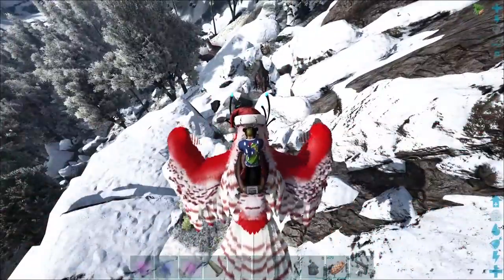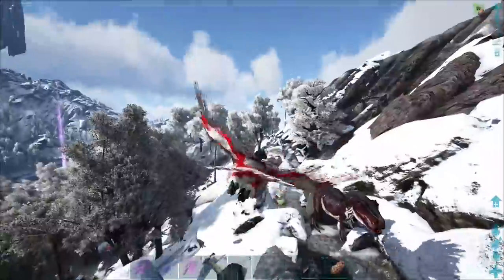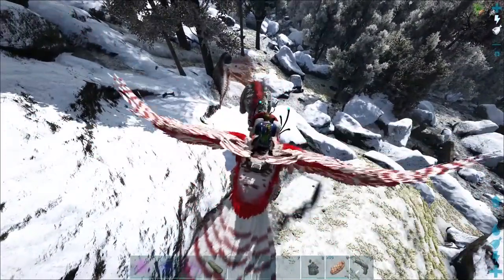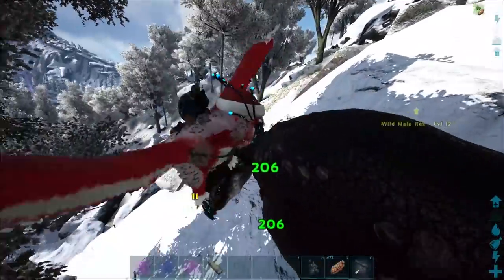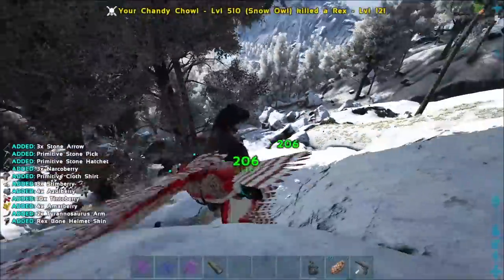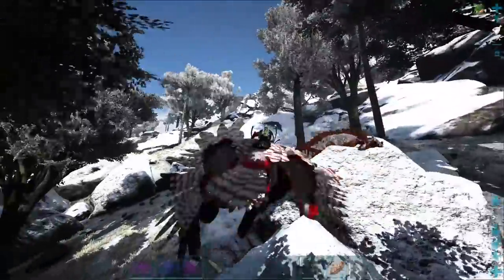Okay guys, we're back. We found ourselves one of the big boys — the big mamba jamba. A level 24 Alpha T-Rex. There's also a bunch of other T-Rexes around and RGs — this is really kind of a bad spot to fight this guy. You never realize how much bigger they are than regular T-Rexes until you see them standing next to each other — he's hugely bigger. I think we're gonna take out these little guys first so there's not mate boost, alpha boost, and other kinds of boosts happening.